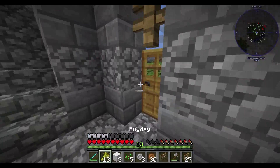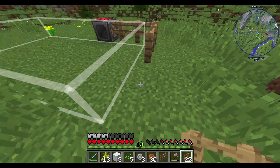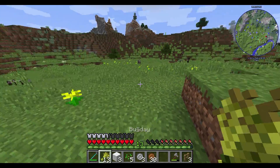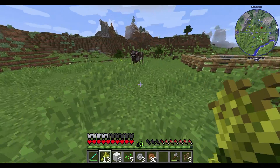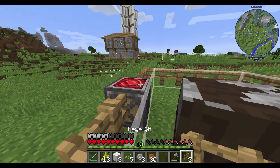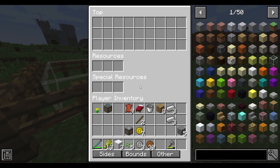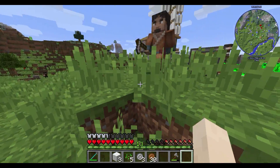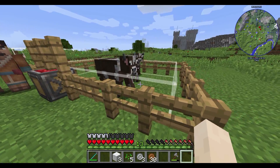Öncelikle şunun etrafını bir çitle çevirelim, hayvanların kaçmaması için. Tamam buradan da bir girişi olsun. Şimdi bunları içeri çekelim. İşte buradan gelen buğdayları buraya koyacağım. Gel bakayım, aa içeri girebiliyor. Oha, lan böyle çıkabilir de o zaman. O zaman ben de böyle bir şey yaparım. Şimdi çıkabilir misin? Zannetmiyorum. Farm da çalışıyor, tamam.